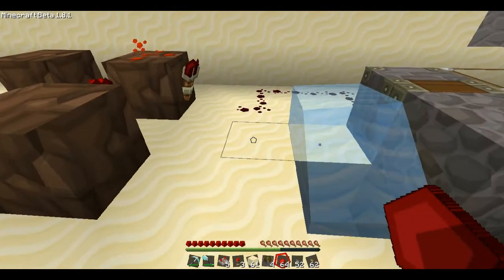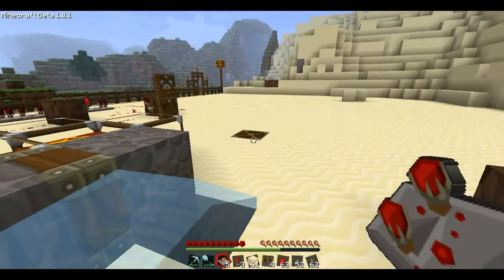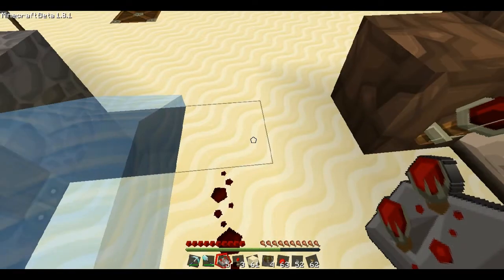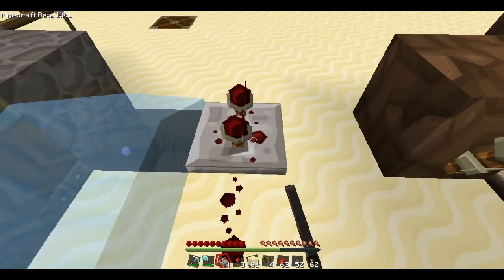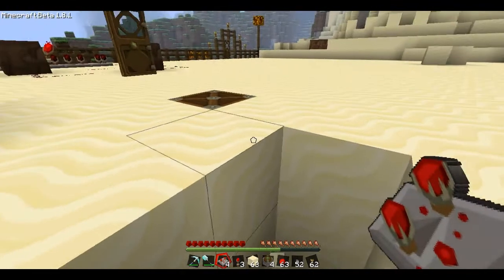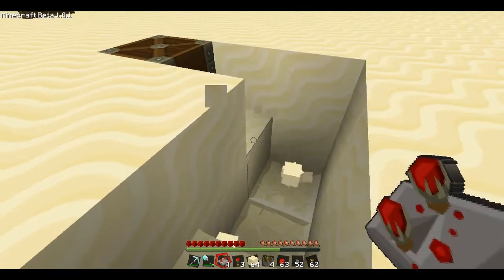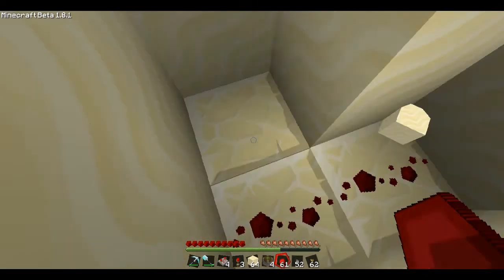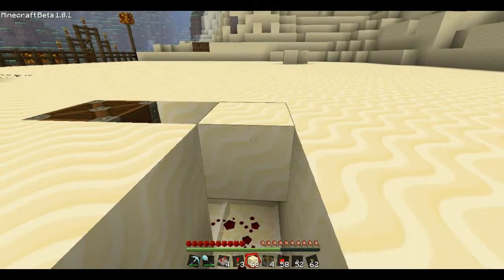I'm just going to lead some stuff off here. You want that one a fraction of a second behind it, so switch it to about two or something, and then you can start digging down. It's easier if you dig down because you can conceal it better — sand, as I shall show you in a minute, actually plonks itself on top of redstone rather than falling down on top of it.